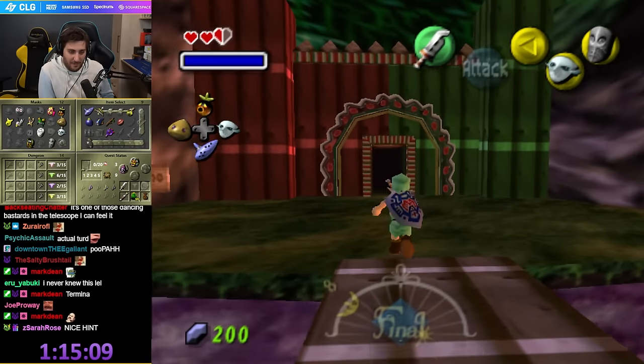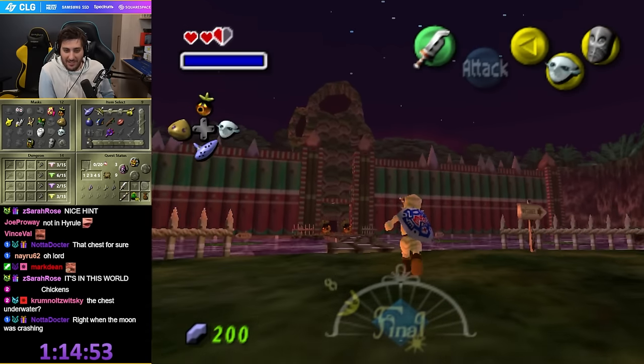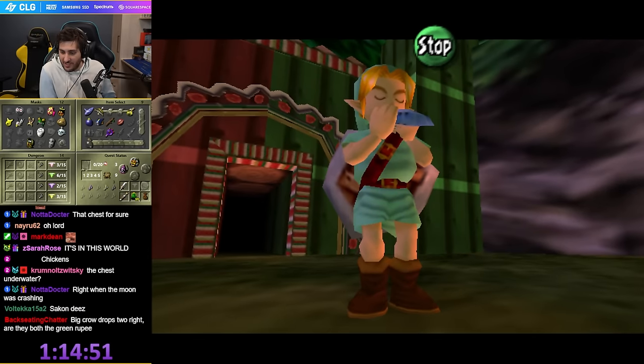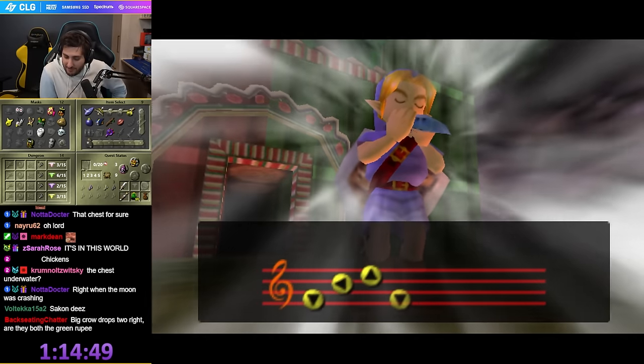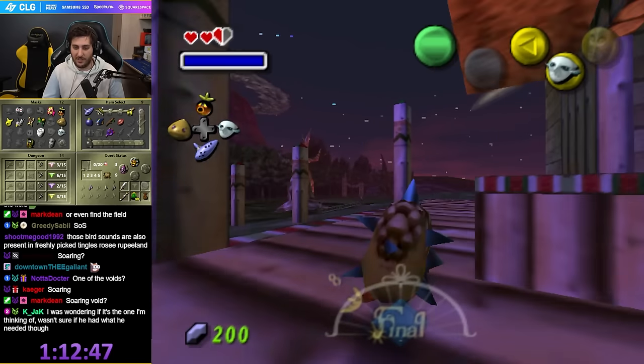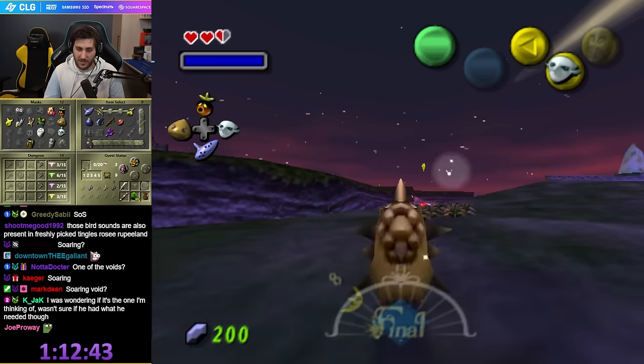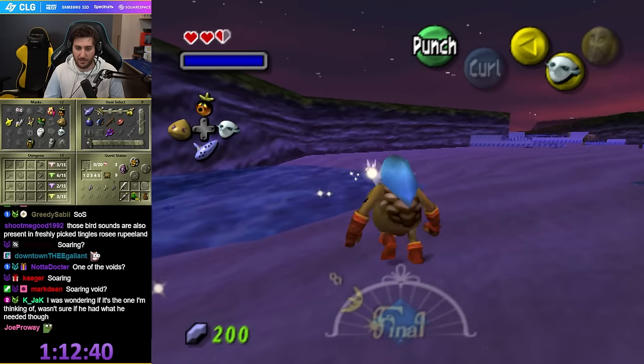It's in Termina. God, it's going to be that fucking piece of shit chest — the Zora chest. Wait, was it seriously that underwater chest I almost opened one time right before the moon crash? If it's that stupid bird — let me know if it's the bird. If it's not the bird, save me the trouble of doing that stupid bird.